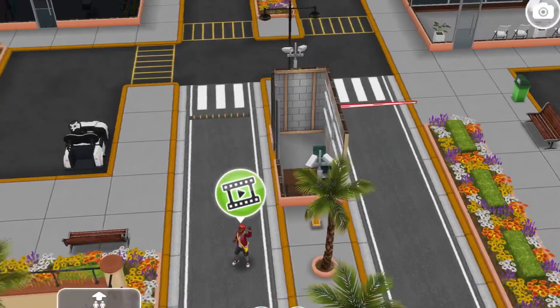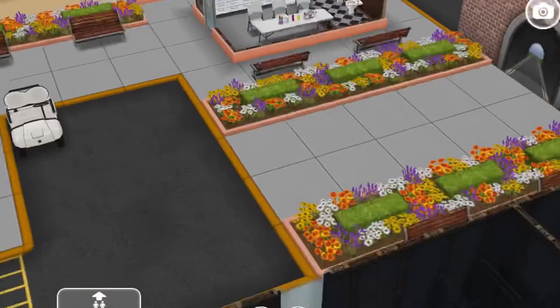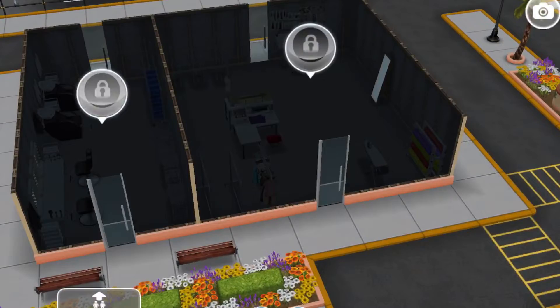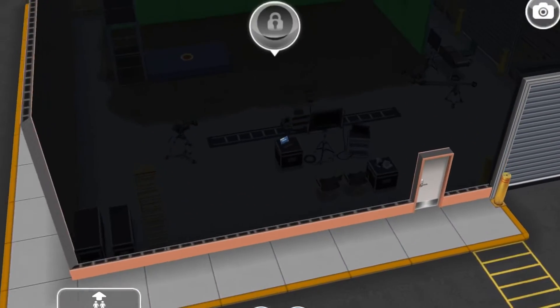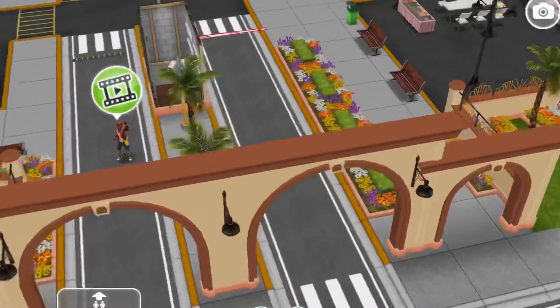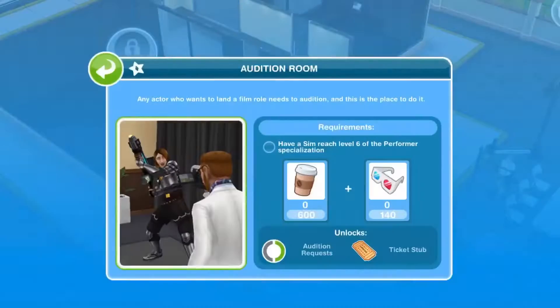Before we go on to the next task, I want to show you this set. So here we have a kitchen for everyone to enjoy. Over here we have the costume department - making some new costumes. Hair and makeup department. Director's trailer! I'm keeping two areas as surprises to show you at the end. Next we have the food area and the audition room - super cool!